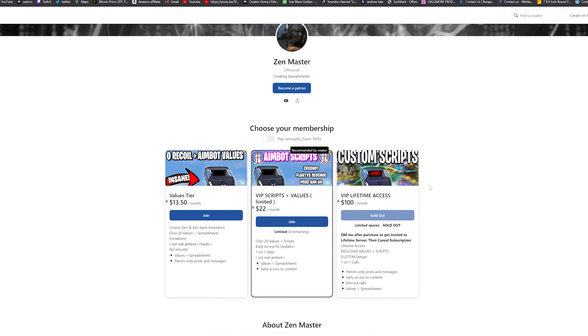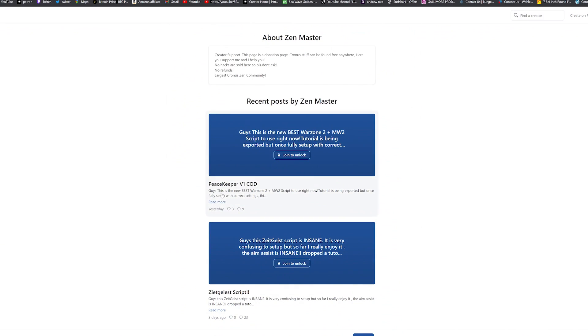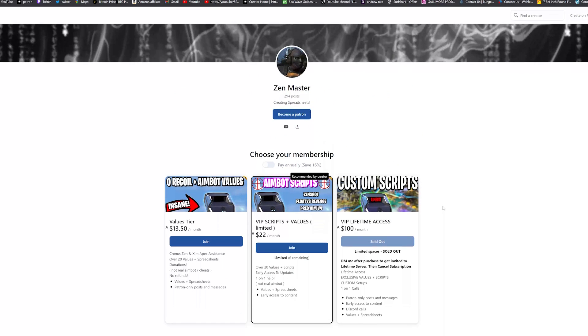If you want to get insane values like aim assist and spreadsheets, the values here are for you. And if you want to get that one-time payment, which gets you access to custom scripts, custom setups, Discord calls, and all of the above, the VIP lifetime is for you. It's a one-time payment, so if you're planning on staying over four months, this one is definitely worth it. We have the best scripts, plug-and-play easy setups, best aim assist values posted at least every week, and anti-recoil spreadsheets.